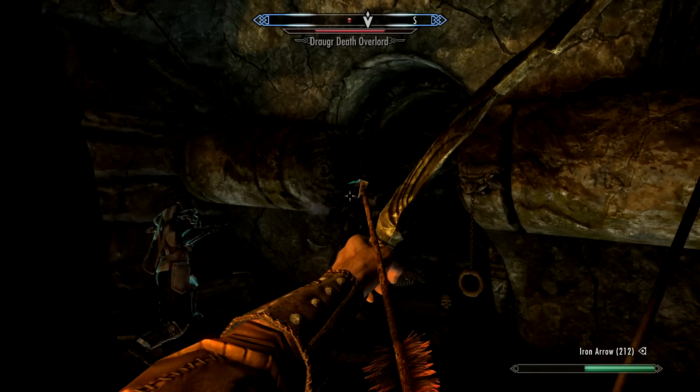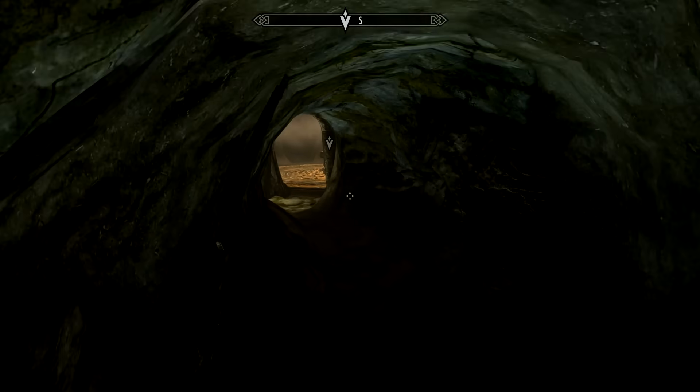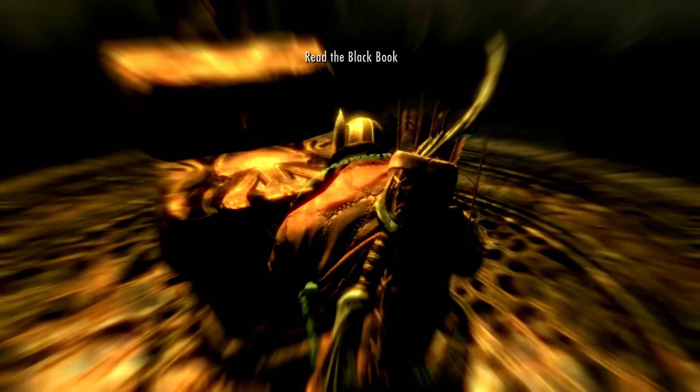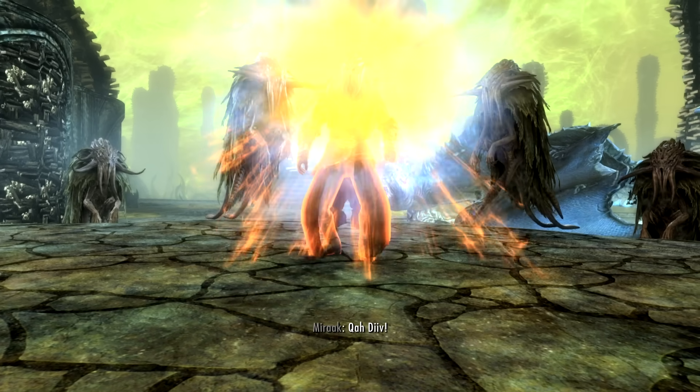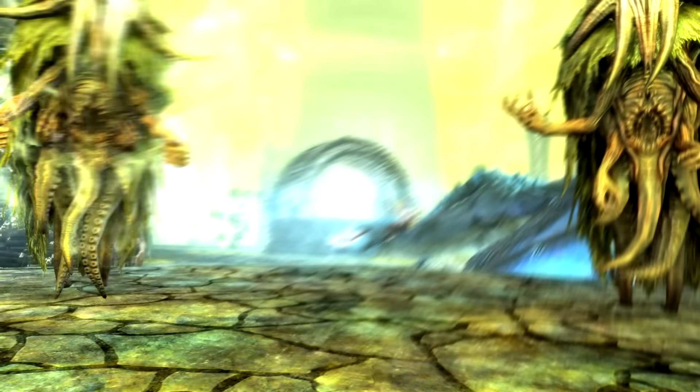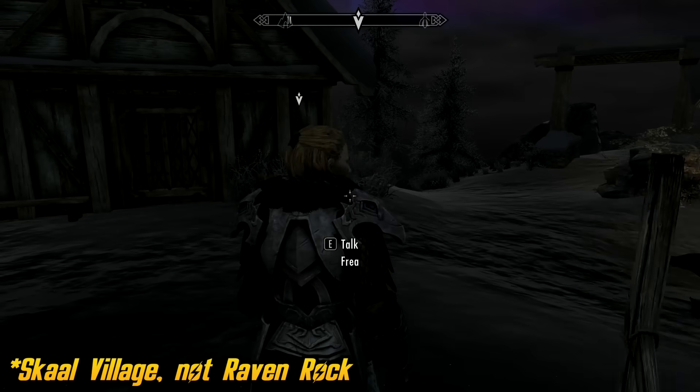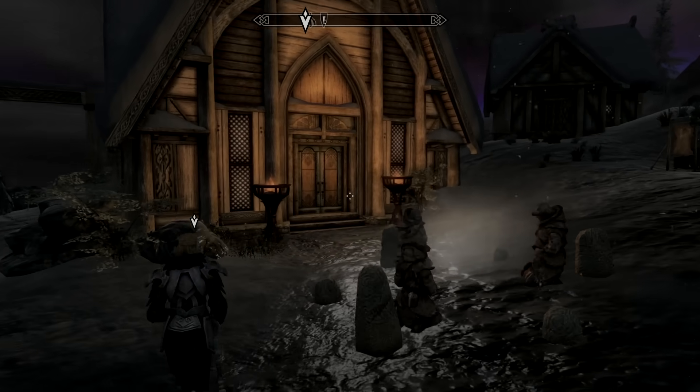Then I faced a Draugr Death Overlord, because of course that's what's waiting for me. Surprisingly, it wasn't that bad to deal with. In the deepest and darkest part of the Temple, tentacles emerged from a book and dragged me into another dimension. Miraak had his little monologue, the floating mammoths screamed at me a lot, and I returned to Raven Rock with Freya to speak to her father about what to do next.